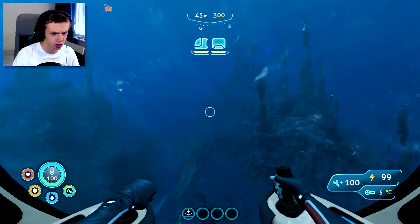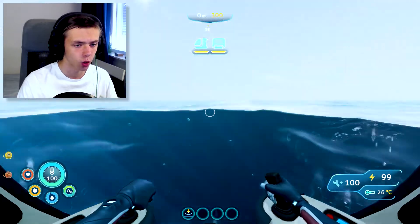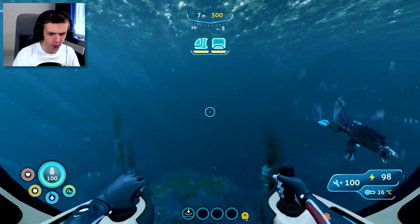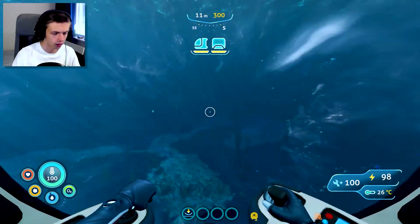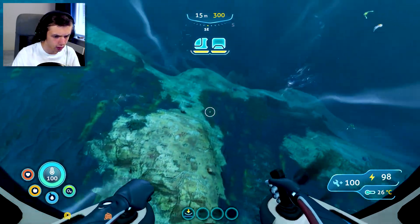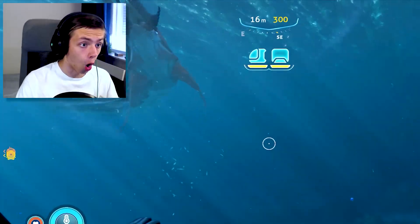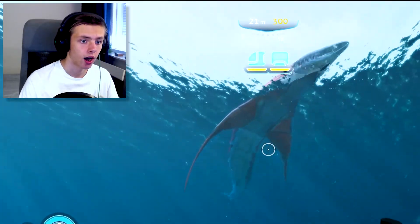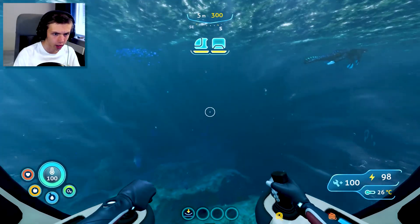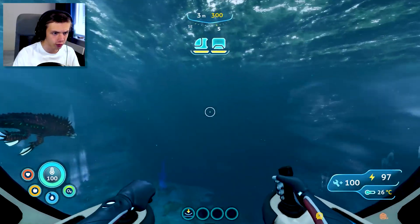It looks like I just got into the biome with all these cryptosuchuses, which as we found out in the last episode don't really care about the sea truck - which is a good thing. I'm still gonna try to swim around them. Yeah, see, he doesn't mind. Detecting stern of an astronomically saltrans cove vessel nearby - vessel name Mercury 2, inoperative. Oh, is this another ship or another part of a ship that I need to explore? Those red dudes - from what I remember you need to watch out for those.